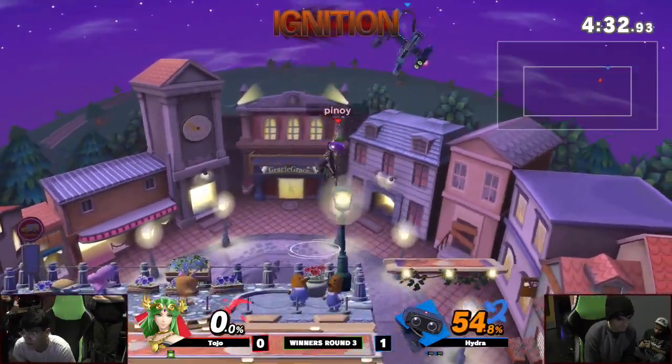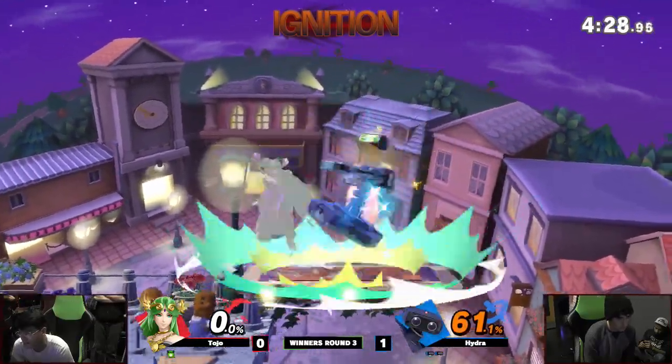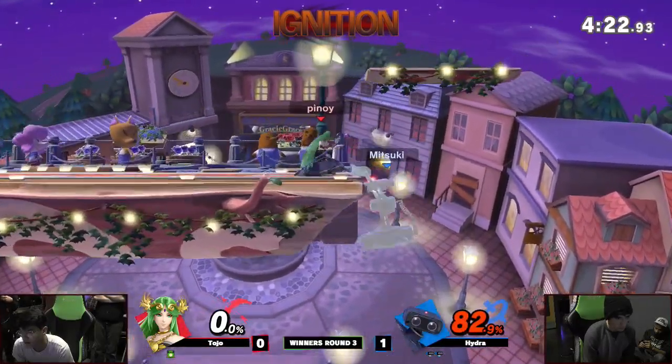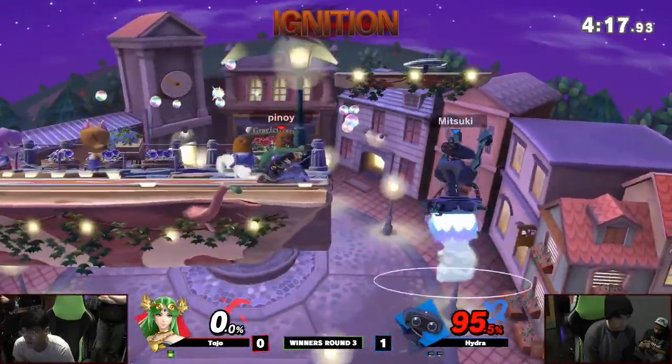Good stuff. At 45%, you're not going to beat that up there. That's a big thing to not do — just get away if Palu's up airing you. Do anything you can to just get away from it. It sucks you in. Just take what's true and get out, because once she gets on you, this is what she does best.